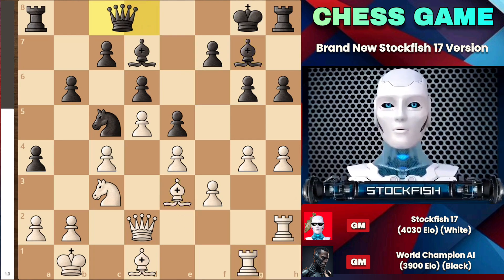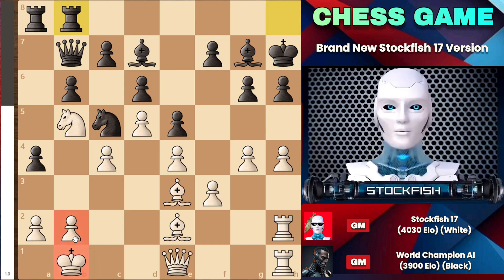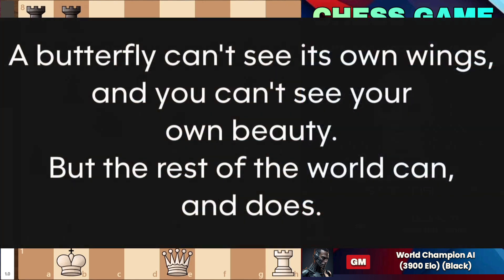We were doing some chess dances in the chess bar with chess wine, and at this point I made a symbolic and brilliant move — can you guess what it was? That's right: bishop takes h6. Congratulations if you found it; it was a brilliant sacrifice. And if you don't find it, let me motivate you with this quote: 'A butterfly can't see its own wings, and you can't see your own beauty, but the rest of the world can, and does.'